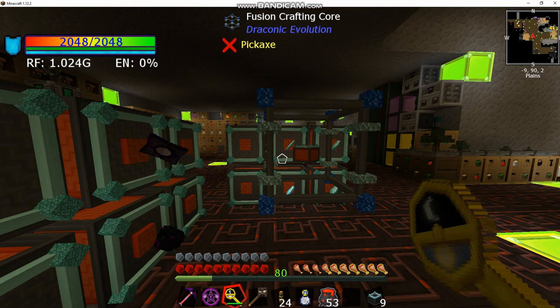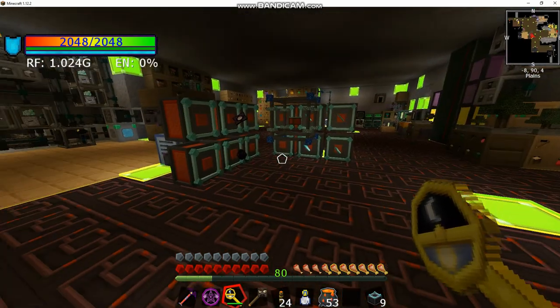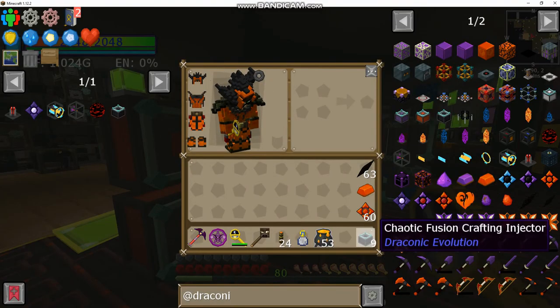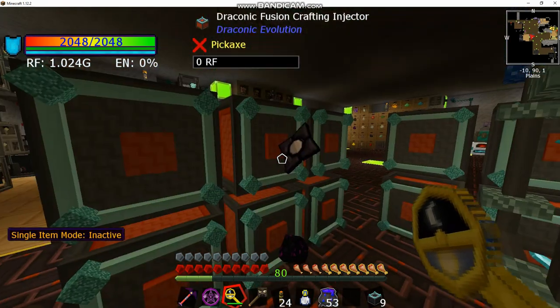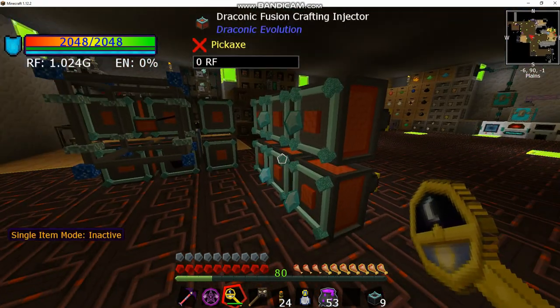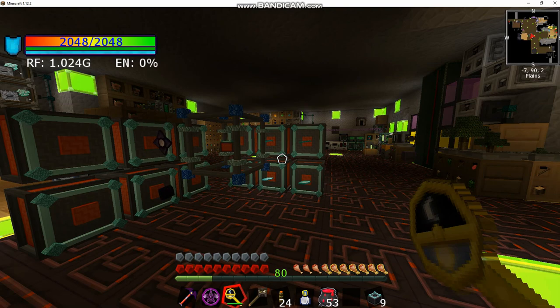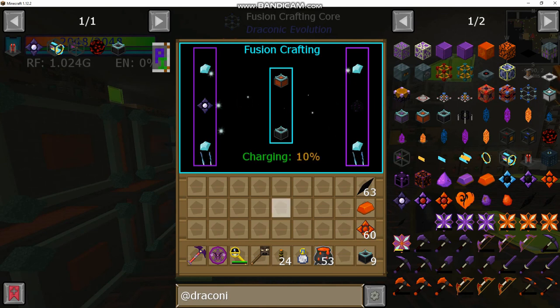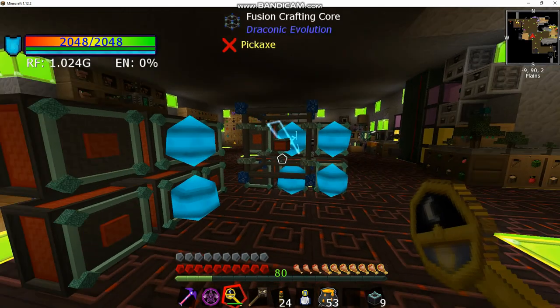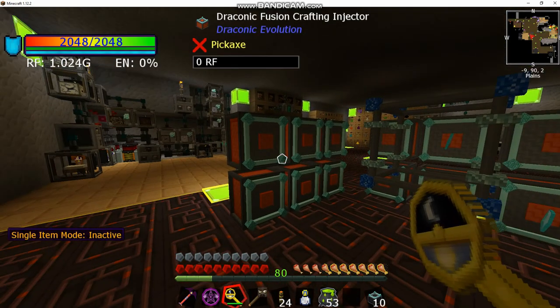To build the draconic energy fusion crafting injector — the chaotic fusion crafting injector is the upgrade of the draconic version — you need one dragon egg, one chaos core, and four diamonds, one in each slot. Place it in the draconic fusion crafter in the center of the fusion crafting block itself. That will create the new base. That is how you build the chaotic fusion crafting injector.